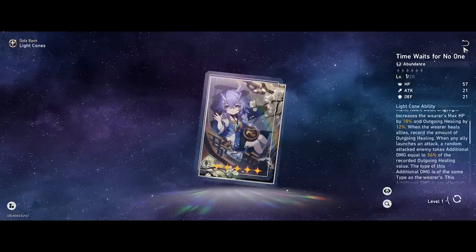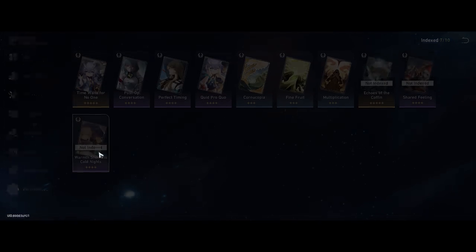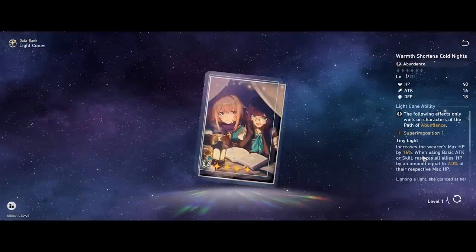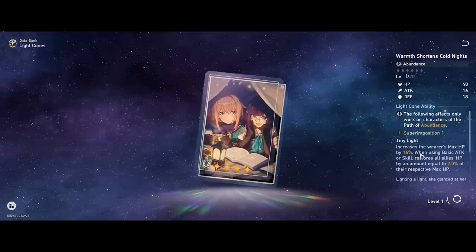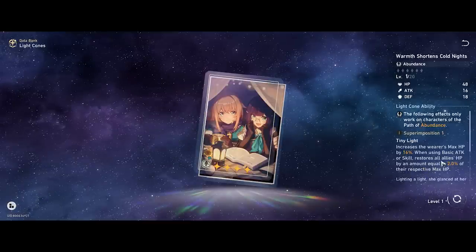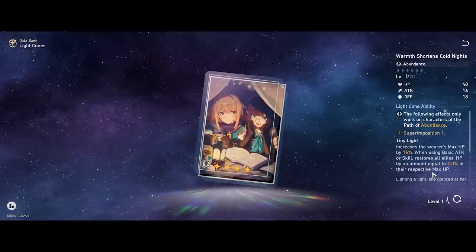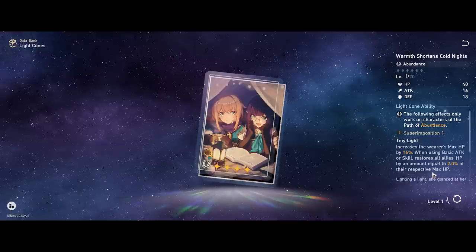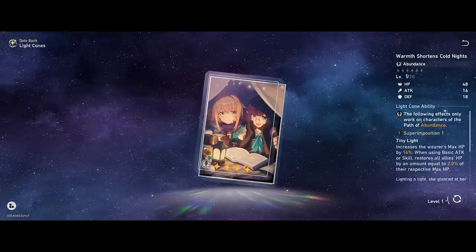Very good for a standard free option if you pick it up from the shop. The battle pass light cone, This Warm Shortens Cold Nights, increases max HP by 16% and restores all allies' HP equal to 2% of their respective max HP when using basic attack or skill. This one may not be as useful for Luocha since it's based on all characters' max HP and he already has pretty good healing — not very recommended, but not totally useless if you have it.